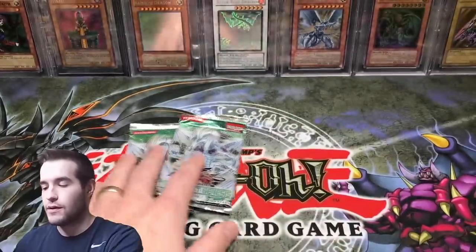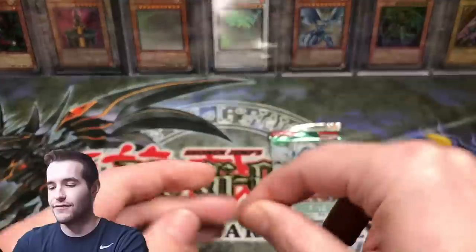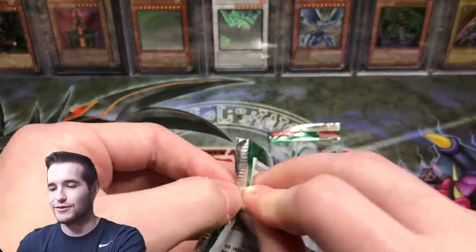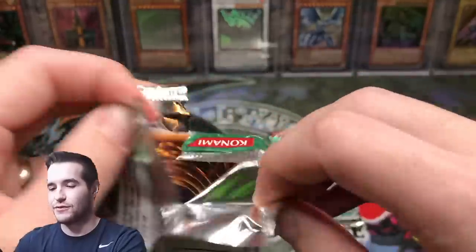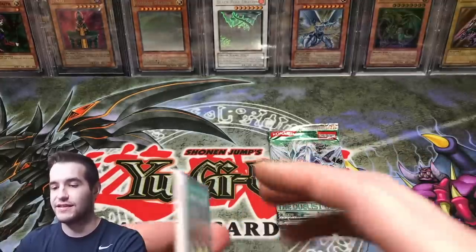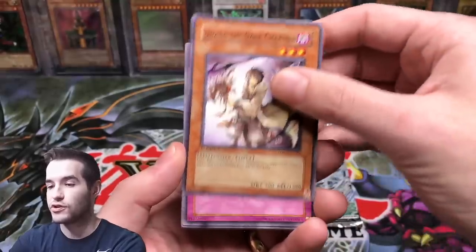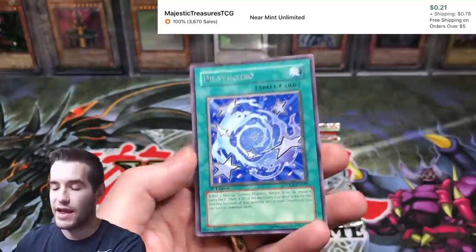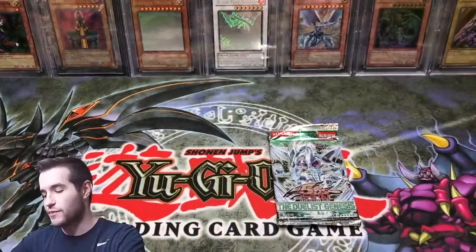Two packs left. First Edition Duelist Genesis, here we go. Give us some luck. I just dropped the pack — please don't damage anything. We destroyed the pack, that's okay. Make sure you guys subscribe if you're enjoying this content because we have more epic packs coming in. Lightwave Tuning, Dark Charmer, Overworked, Turbo Booster, and a Desynchro. That's fine. We've got one more pack to make up for it.